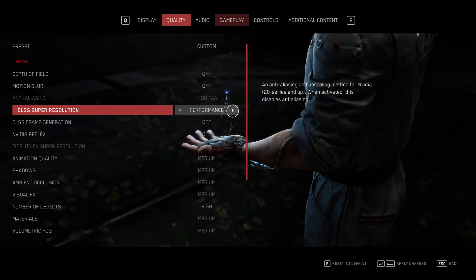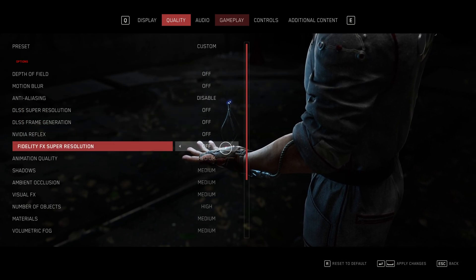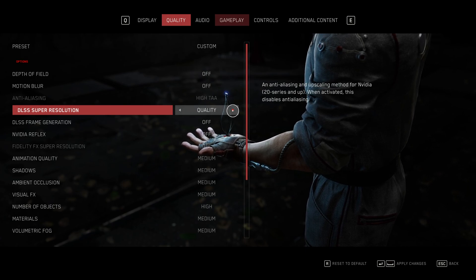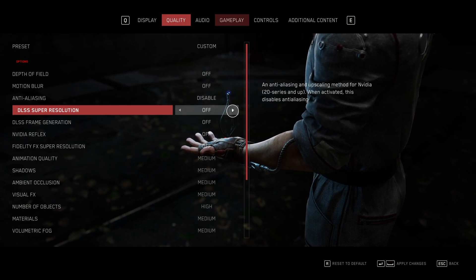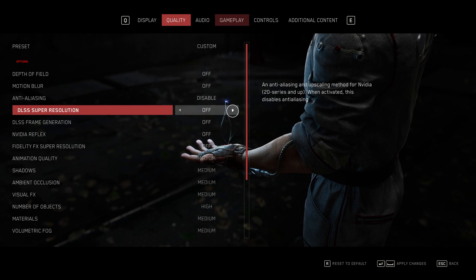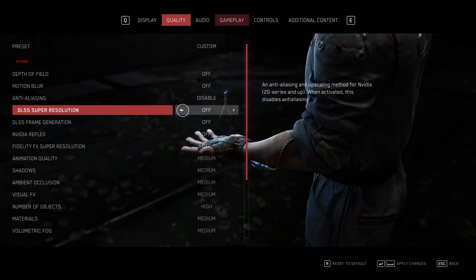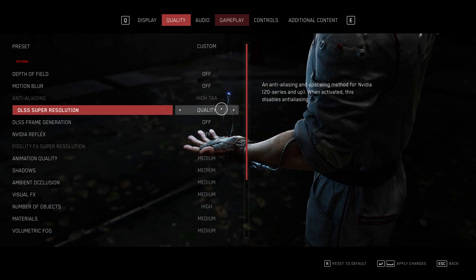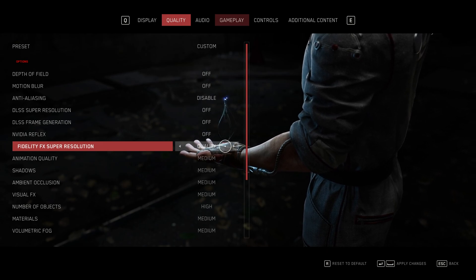I'd recommend using DLSS Super Resolution if you have it available — you'll need an NVIDIA graphics card. Otherwise, you can use FidelityFX Super Resolution, which is graphics card agnostic. Both go from quality to performance, except DLSS starts at performance and works to quality. The more performant you select, the lower the game resolution will be and the more AI will be used to upscale — giving you better FPS, but push it too far and you'll notice weird graphic glitches. I'd recommend setting it to either quality or balanced. For NVIDIA, use DLSS Super Resolution on quality or balanced; otherwise use FidelityFX on quality or balanced.